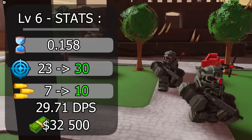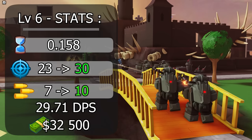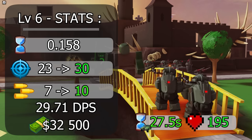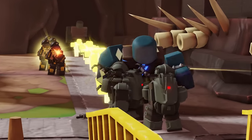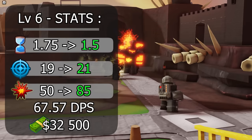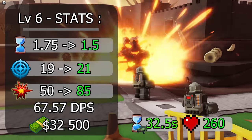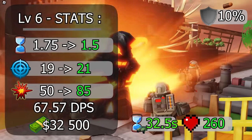At max level, riflemen's range increases from 23 to 30, damage increases to 10, health goes from 70 to 195, and spawn rate lowers to 27.5 seconds, giving a DPS of 29.71 at a cost of 32,500. For grenadier, fire rate increases to 1.5 seconds, range increases to 21, explosion damage goes from 50 to 85, health increases from 120 to 260, spawn rate decreases to 32.5 seconds, and it gains 10% defense, resulting in a DPS of 67.57.